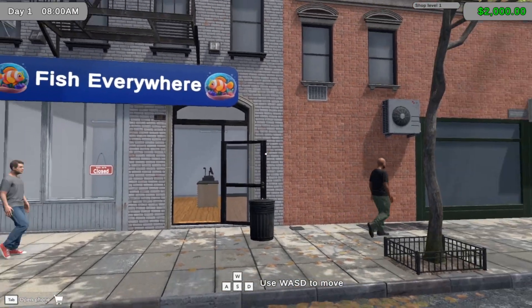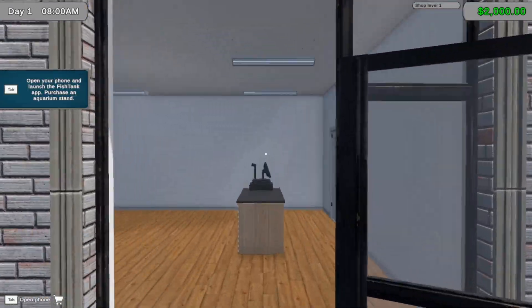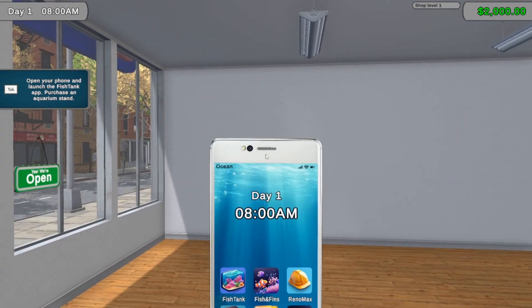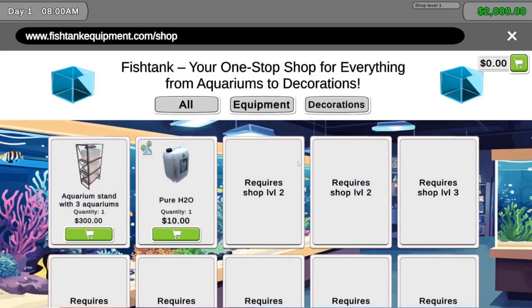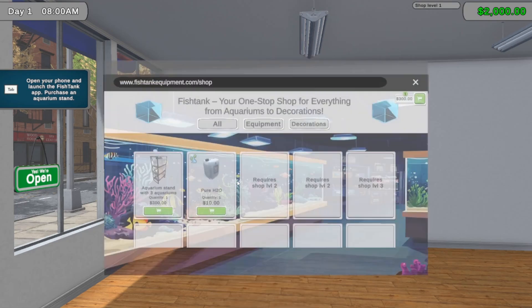This looks like TCG Shop as well - card shops - almost exactly, that's kind of funny. Open your phone, launch fish tank app, purchase - it's got the same controls. I didn't look to see who created it so I'm very curious now. I'll be getting this going - is the fish tank okay? Delivery fee - you know what, I'm gonna grab this.